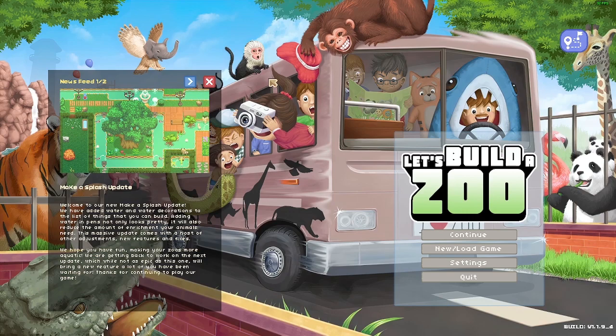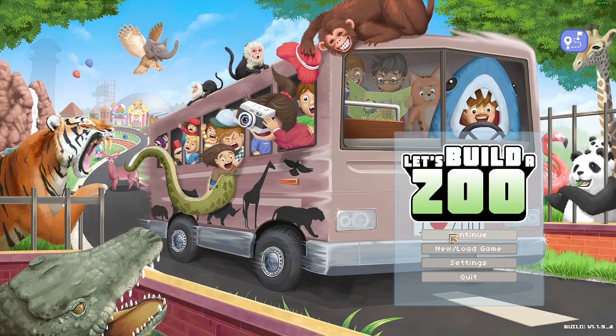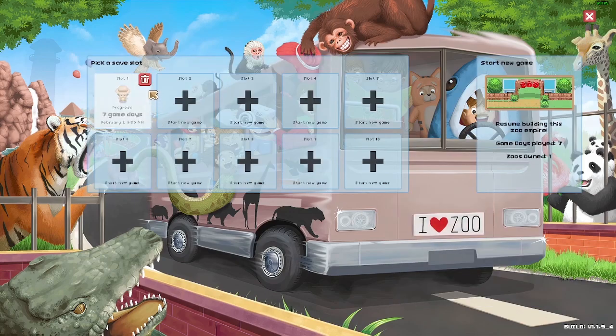Hey, how is everybody doing? Sorry for the delayed video — we've had technical difficulties, this game is not being cooperative. We lost some video footage, so you might see the 'continue' button, but we're gonna start a brand new game. This is Let's Build a Zoo, a quaint little game about building a zoo, but eventually you can start modifying DNA using the CRISPR chip, a DNA splicing tool to modify genomes.